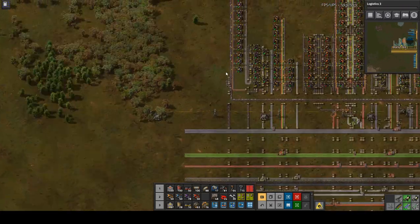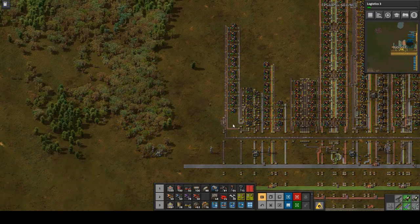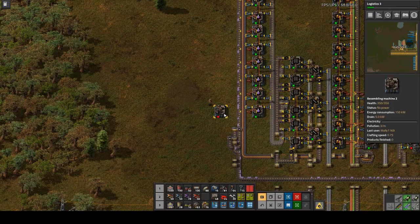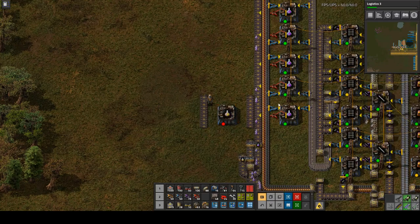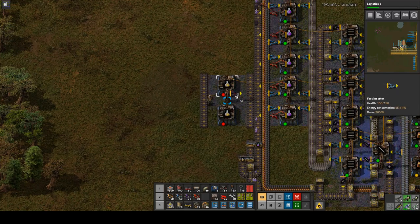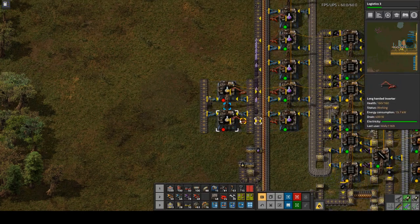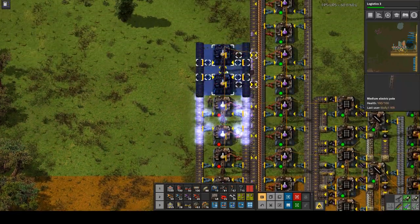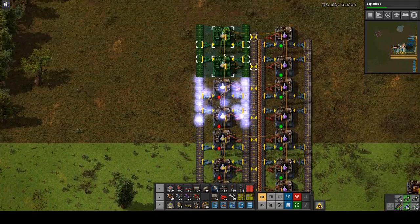We're going to need a red belt of copper, 40 machines, a red belt of copper, and then a little bit of plastic and steel. We need 14 machines making yellow science, so I'm going to line those up right across from the purple machines. I believe purple was 14 machines as well — yes. There will be an input belt here of something and an input belt here of something.